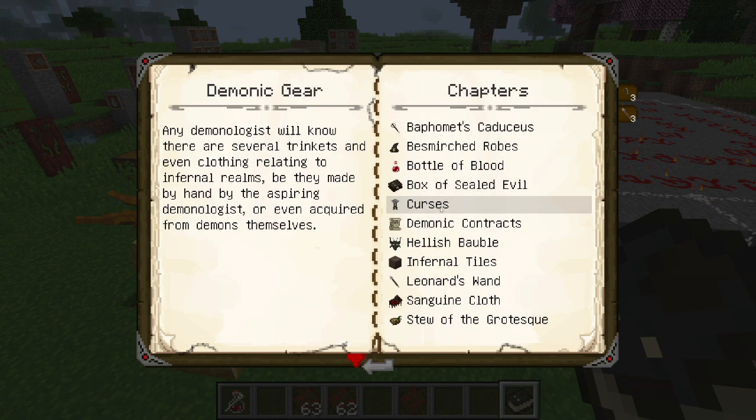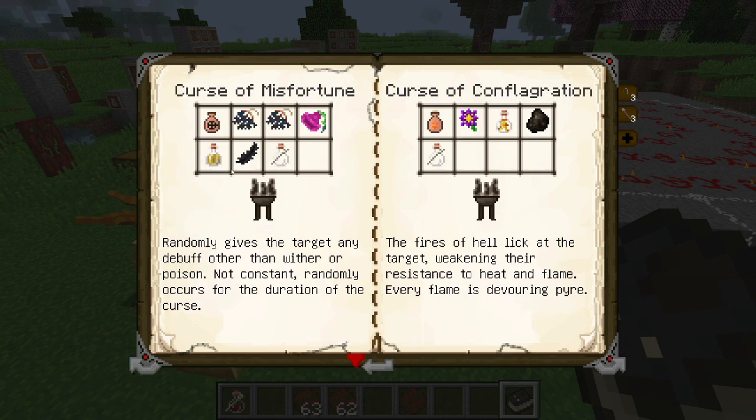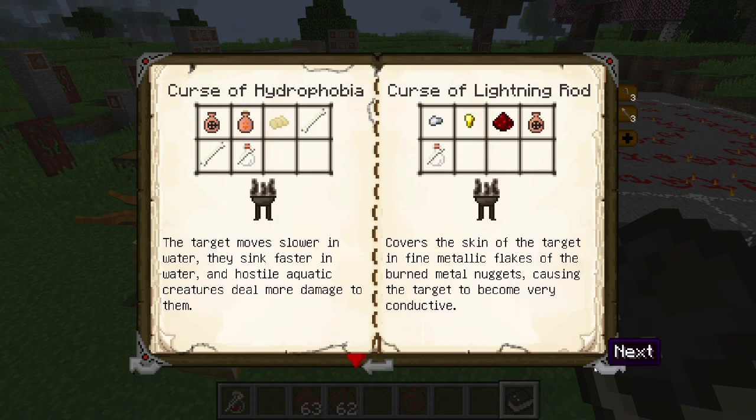CURSES. So let's start with curses. You use the brazier, and there is the curse. You can send a curse to the sender via taglock, and you can protect yourself from having it happen to you by making a taglock of the person you expect might be trying to curse you — though it can misfire. There's also the Curse of Misfortune, which makes things suck for them.